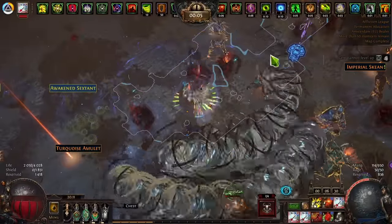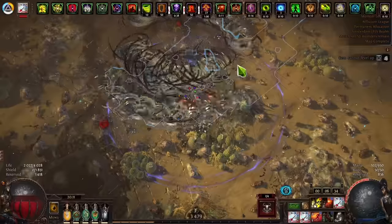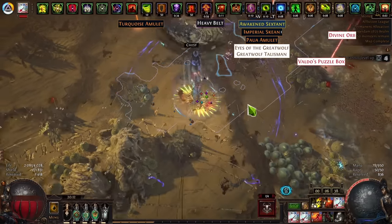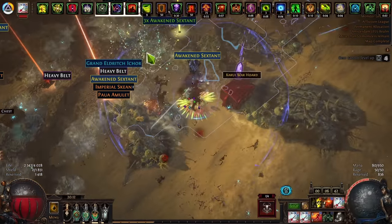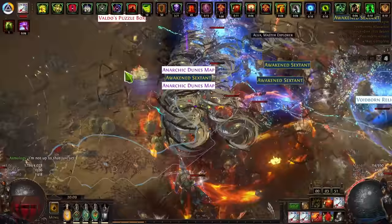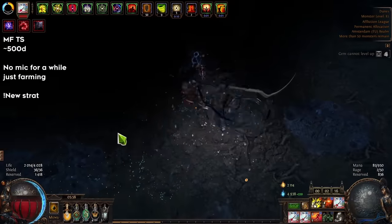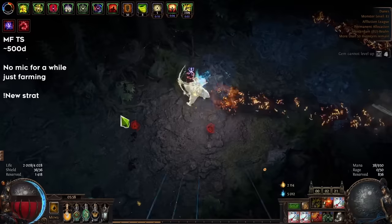Hi guys, Asmo here. In this video I'm gonna share with you the strategy that allowed me to get this insane amount of loot with minimal investment. Before I share the strat, let me talk about what is responsible for most of the loot you're gonna get in your maps — because it's not the legions, it's not the abysses, it's not MFing, it's not divination cards. The most important thing is the forest — the wisps are gonna scale your loot more than anything else.